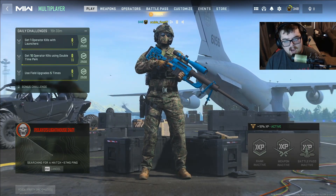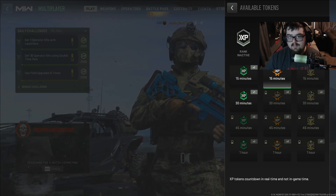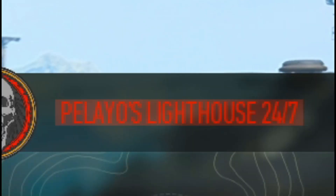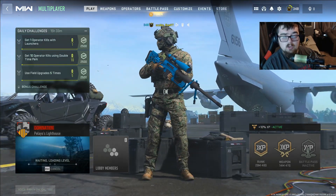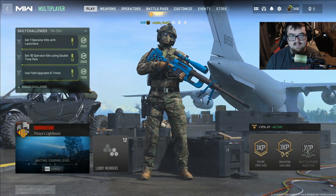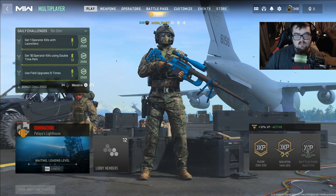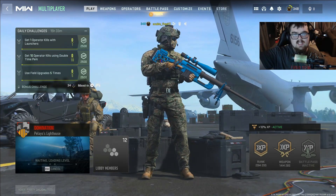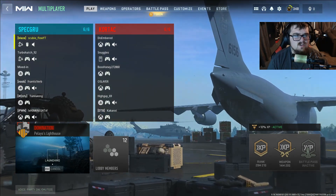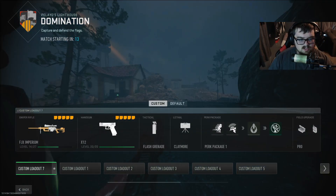I was dropping 30 kills with this the last two days, so let's see if we can do it again — probably not. I activated my XP so now I have to play well. Another thing: Paleo's Lighthouse — the building on the map is very similar to Estate from MW2. The basement's pretty close but I think they're missing a spare room upstairs, no bathroom to the right, and obviously no greenhouse in the back. I kind of wish if they remade Estate it wasn't on an island, but it is what it is.